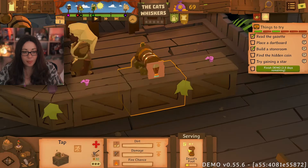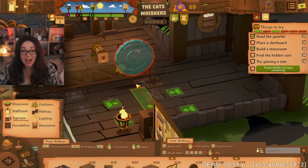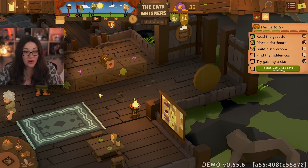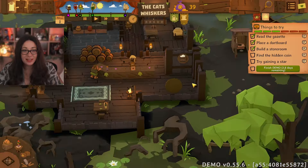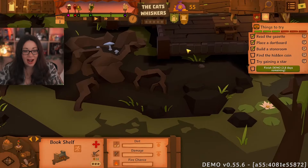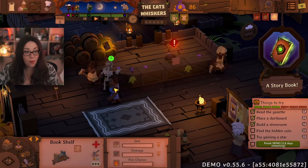We're running a little bit low but that's okay. Could we build another tap? Oh the dart board — I found it! I'm so running out of money — this is not good. Find the hidden coin — I probably need it, I'm very poor right now. I love hidden object games and things like that but this is kind of tricky to find.